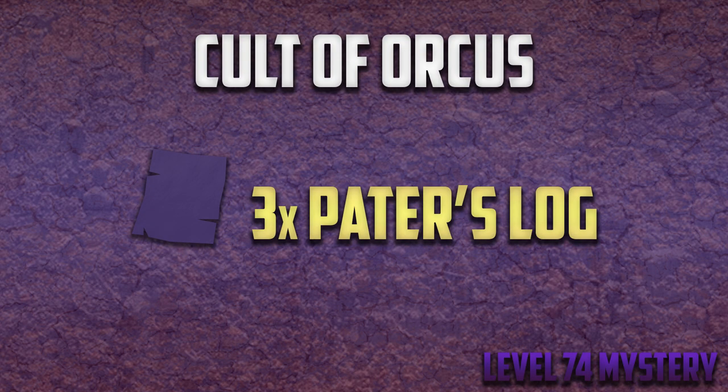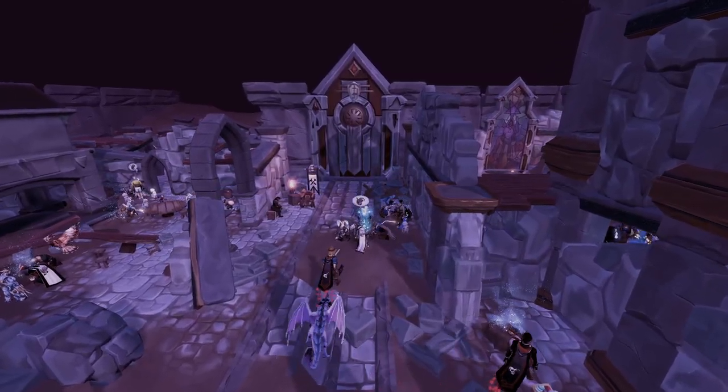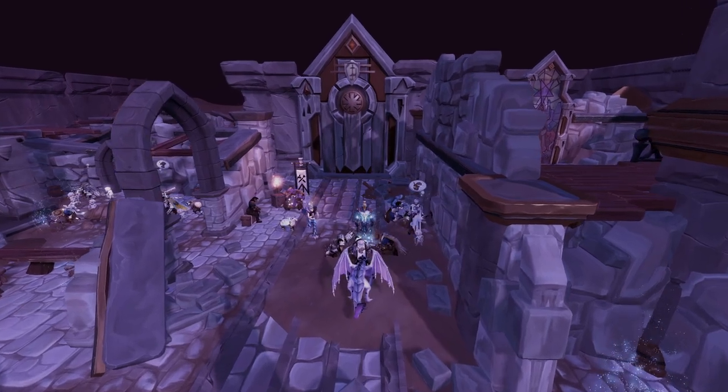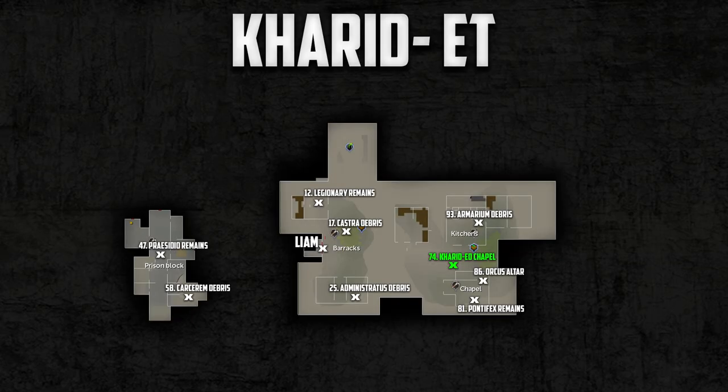The next mystery is the Cult of Orcus. You can do this mystery at level 74. This is a straightforward mystery and you'll need to collect 3 journal pages found at the Caradet Chapel debris. Once you've found all 3, go and talk to Dr. Nabinic to complete this mystery.